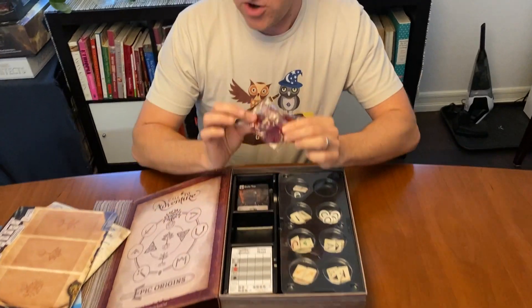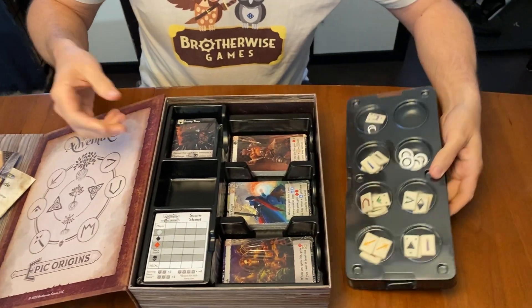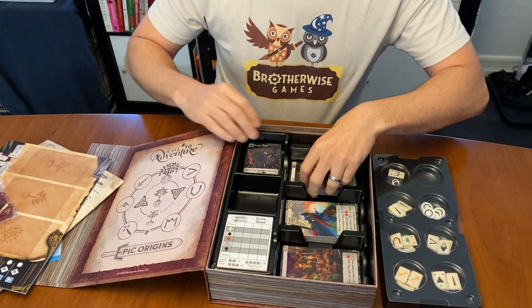We've got our player mats, our deluxe tokens, the runes, all looking good here. And then all the cards looking like they're where they should be. Let's open up a couple of these and I'll show them off.